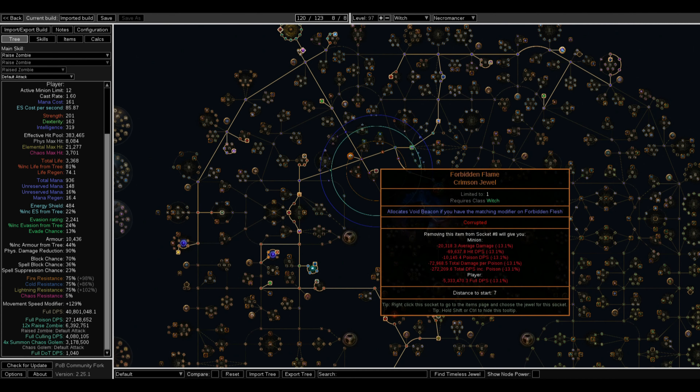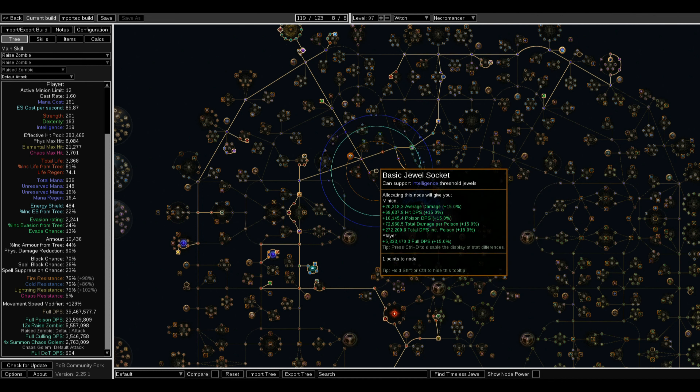The build has Forbidden Flame and Forbidden Flesh, and you are using Void Beacon. Void Beacon decreases enemy chaos resistance and stops creatures and bosses from regenerating their life, but you have to be really close to them for it to work. I got both of these for around 8 to 9 Divine. It's a huge DPS increase — removing it at endgame is about a 5 million DPS decrease.